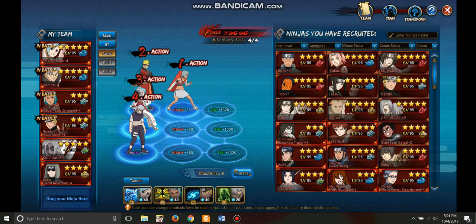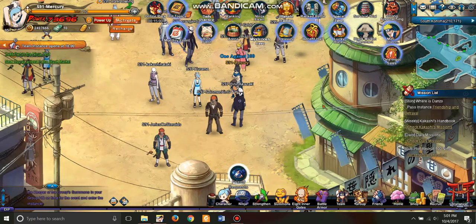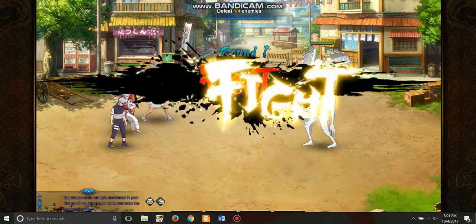Let me show you those talents on the main. I put the deer in there thinking that would help Sage Naruto but it doesn't really do anything, so don't worry about that. Summons are kind of pointless. Let's just get into it.